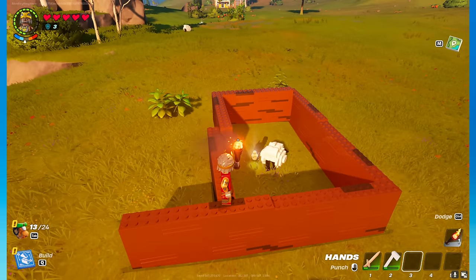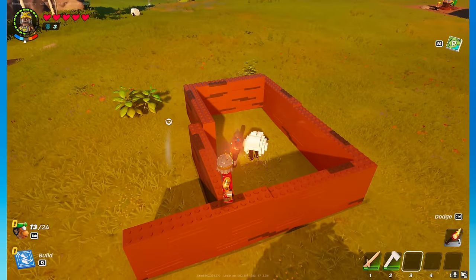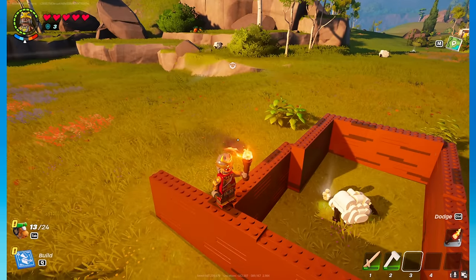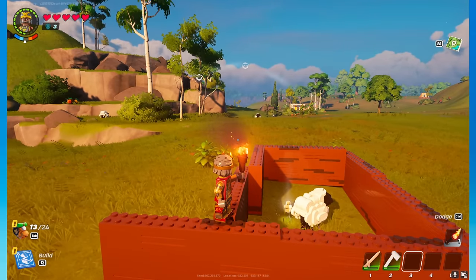So there you go. It's in there, it's completely trapped. It won't despawn. We have ourselves a lovely little sheep. Now we just need to get the other one free.